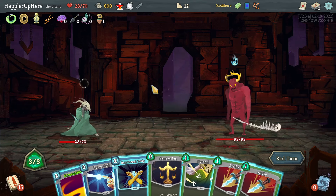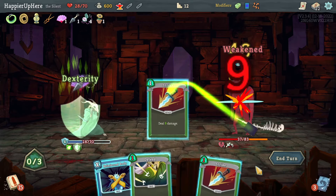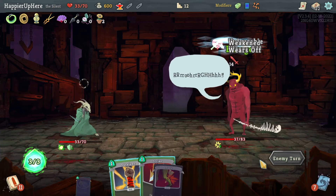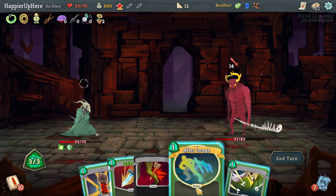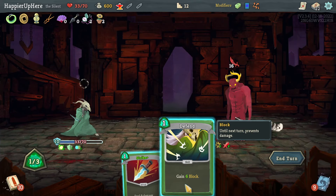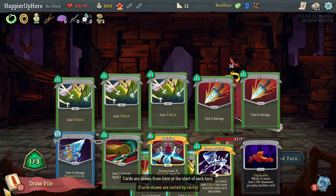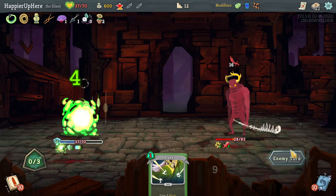Let me drink the Regen Potion now. Let's do Beam Cell, Streamline, Neutralize, and Strike — this is still going to be a challenge to perfect, 14 incoming. Survivor alone is not enough. If I do After Image then Survivor — nothing I can do. If I play the Defend that's 16-17, but I'll be attacked by 18, so I can only perfect if I upgrade this and I don't think I really stand a chance.